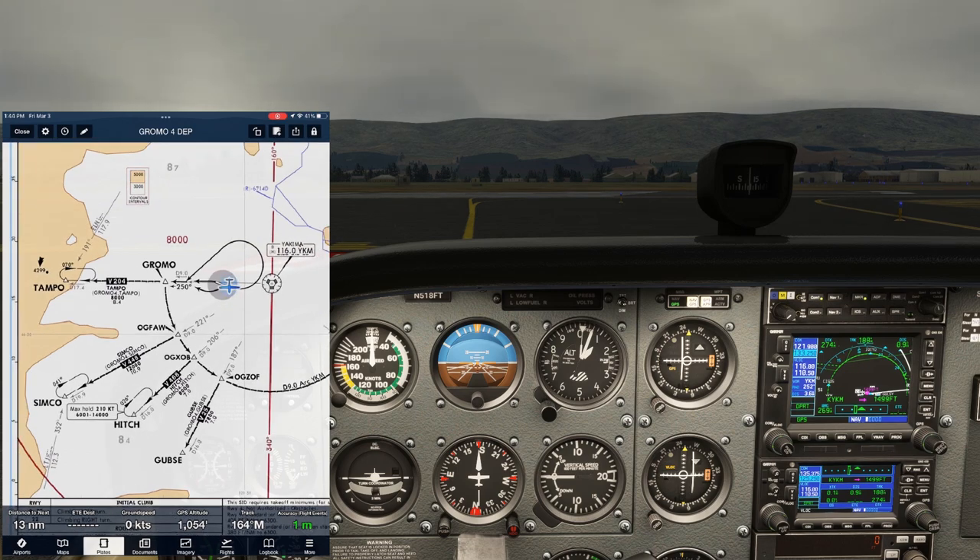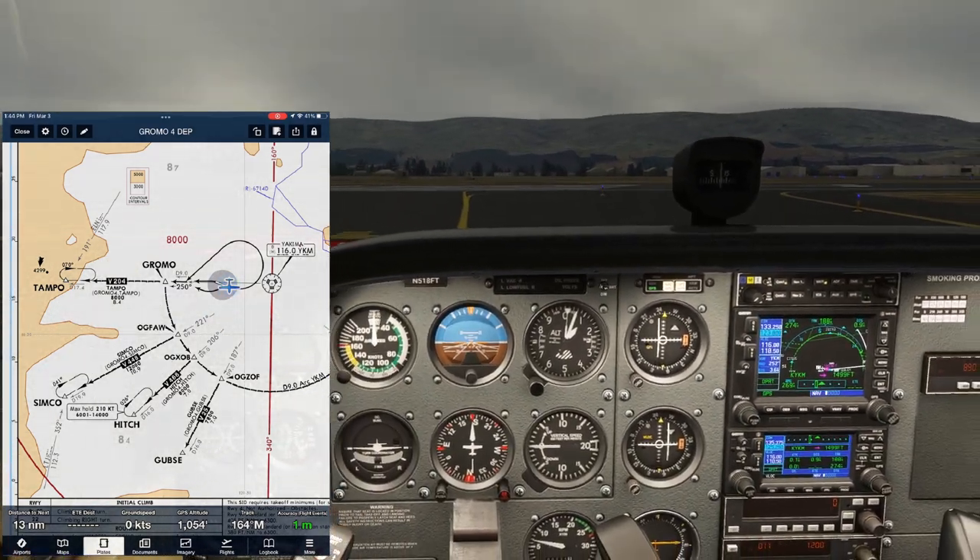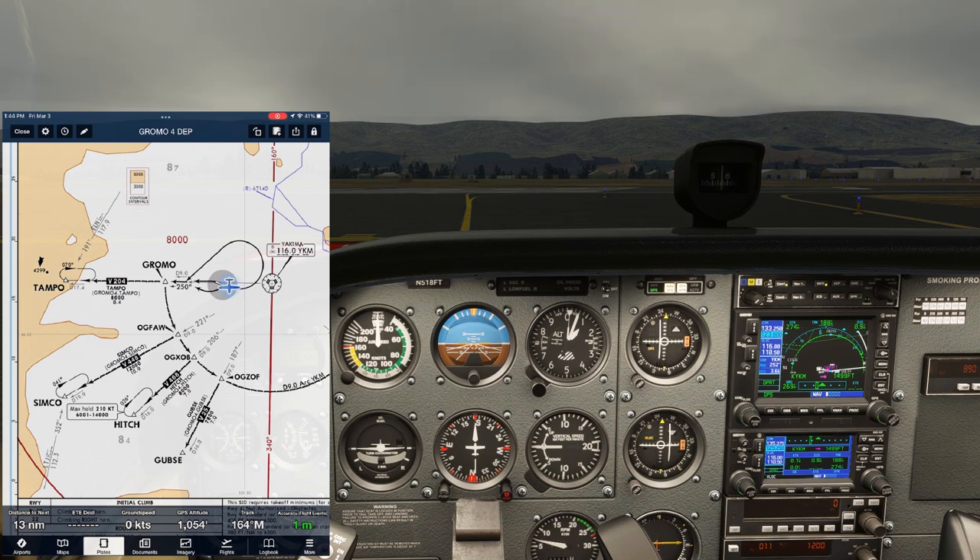We left off at the hold short for runway 27. We've completed our pre-takeoff checklists and have switched over to tower frequency, with departure on standby on COM1. We're assigned the Gromo 4 departure, a SID involving a DME arc to take us on our outbound course to hitch. We have the plate pulled up on ForeFlight. We're using the Jeppesen plate because it's drawn to scale so we can overlay our aircraft position on it. The FAA plates don't allow for this, but are still fine for navigating the procedure. Our initial action on the SID is to maintain the runway centerline until 400 feet above the departure end of the runway, which is set in the GPS as 1499 MSL, and then make a left turn to intercept the 250 radial outbound towards Gromo at 9 DME. We also have the VOR we're using for the procedure at Yakima tuned to NAV 2 as a backup.